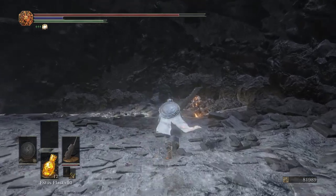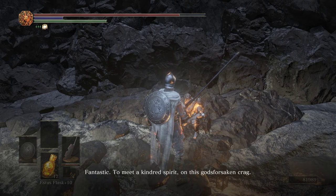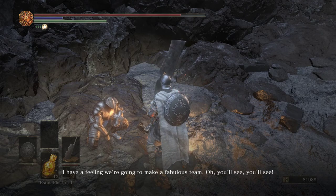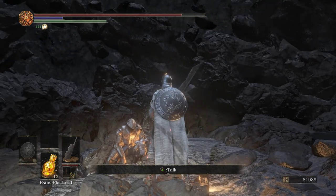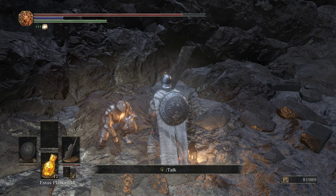'You can see someone over here. Oh, look at you. You've got your head screwed on correct? Fantastic, to meet a kindred spirit on this God-forsaken crag. Call me Lapp — I can't remember my real name, so let's just go with that. I have a feeling we're going to make a fabulous team. Oh, you'll see, you'll see.' If you've been paying attention for any of the lore through so far, you'll be able to identify this immediately as Patches. He's almost doing his Patches squat and it's definitely the same voice actor. He says he doesn't remember what his real name is — as if there is one. This is Patches as Lapp, at the end of the world, at the Ring City.